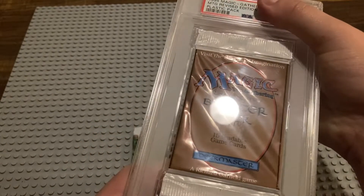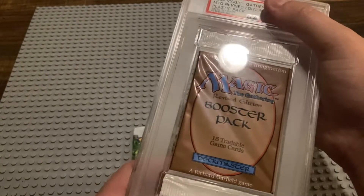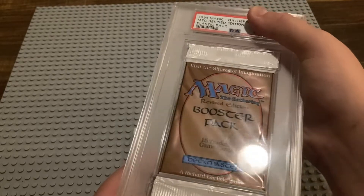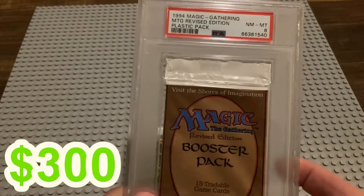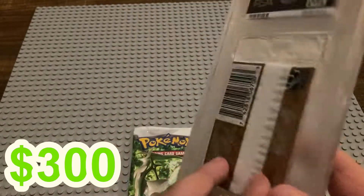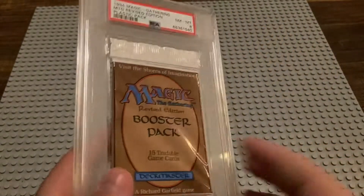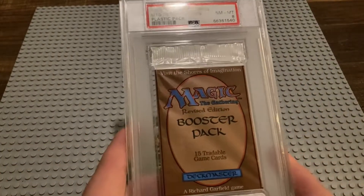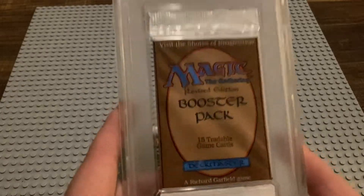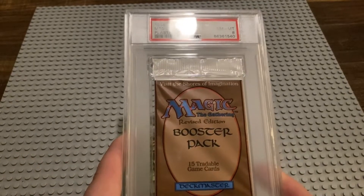Really no flaws in it, no scraping, nothing. This is like a flawless pack. Those smudges you're seeing are on the case. But it got an 8! I don't understand PSA's grading criteria on booster packs — it makes no sense to me. They should really release some information on it. Because at the end of the day, if it's a complete crapshoot on what you get back, why would I send stuff in?